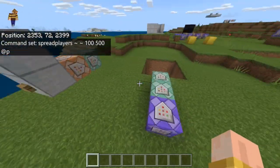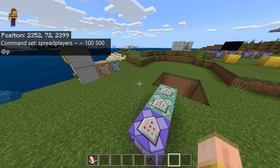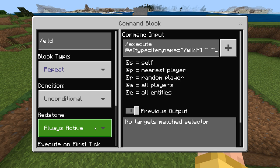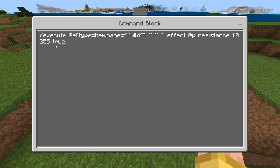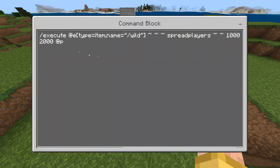If you want a slash wild command as an item you drop to trigger the teleport, it's pretty simple. You use a repeat, unconditional, always active block. The command is: execute at entity type equals item, name equals slash wild, tilde tilde tilde tilde tilde tilde — that gives the resistance effect, then spreads the player.